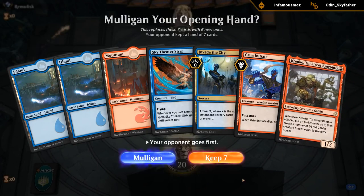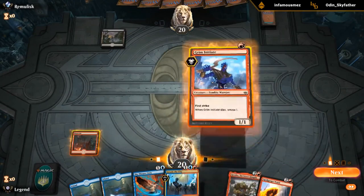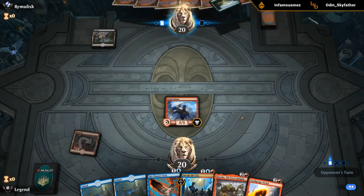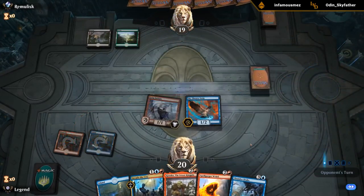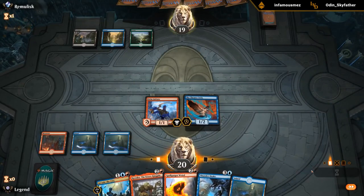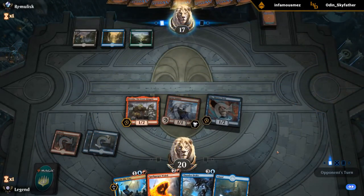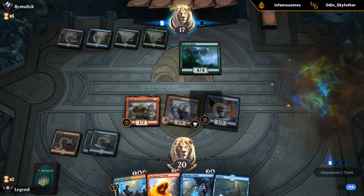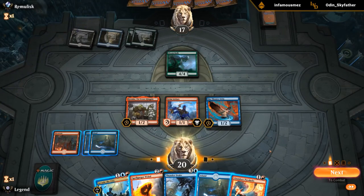Another decent hand and we've got a Krenko in our opener — no removal to back it up, so that's what we're hoping to draw. We're on the draw, so we don't get to live the dream of Krenko on the play. Gotta keep. Maybe we'll draw our Stealth Mission to combine with Krenko. Let's get in there — it's Krenko time. No removal end of turn. Four mana for a Bloomhulk. Pyrohelix — that was a good draw. Now we get to attack with everyone. If they block Krenko, we get to Pyrohelix to finish off the Bloomhulk. Now we could wait...